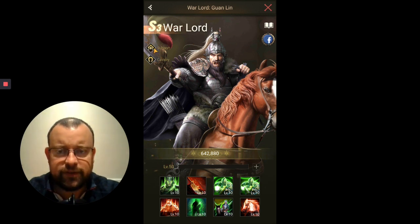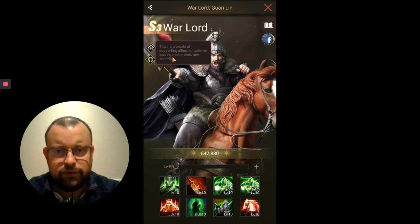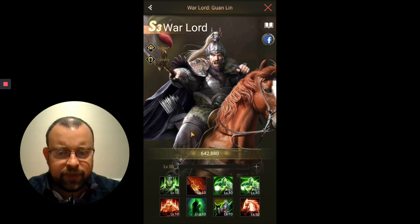He's going to be Cavalry — pretty obvious as he's on a horse in the image, and he's recently had an update on his image as well, so he's looking pretty scary. As we can see up in the top left-hand corner, he is a support hero. The developers have not got the wording right here — he's suitable for front and middle row, not back row, guys. Ignore that.